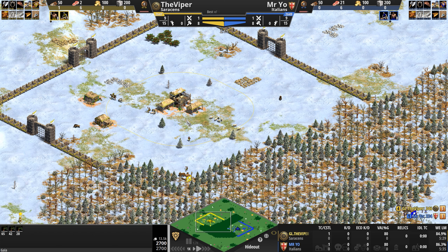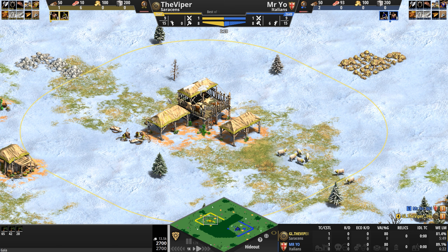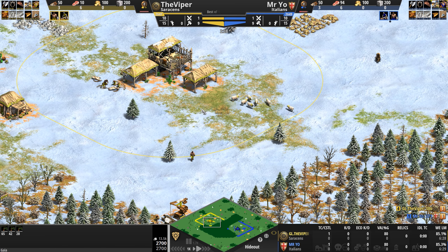That is the map we're witnessing today. We'll see who is the aggressor, who is the defender, and what kind of chaos erupts — as it generally does on enclosed maps. In any event, the Saracens are one of my favorite civs, a civilization with an incredibly strong market that can provide an early game, maybe even mid-game advantage.